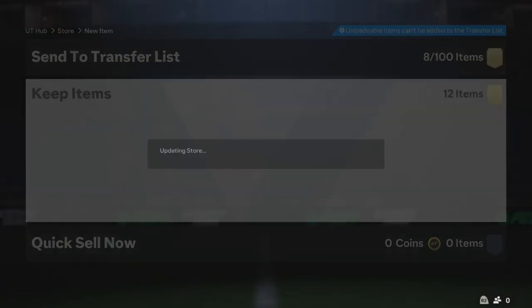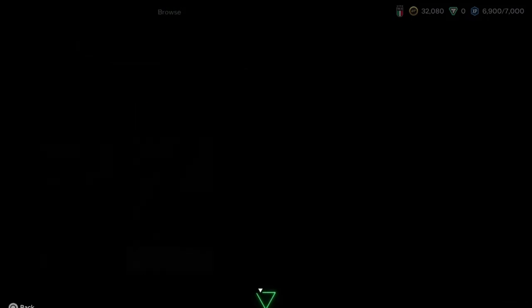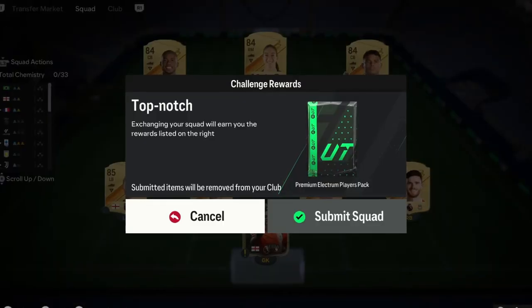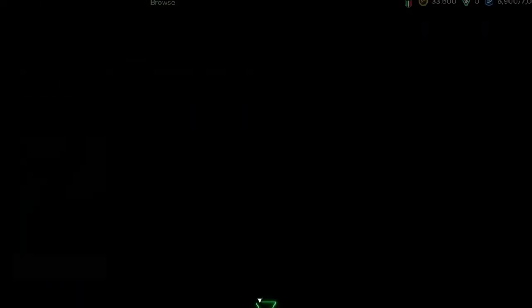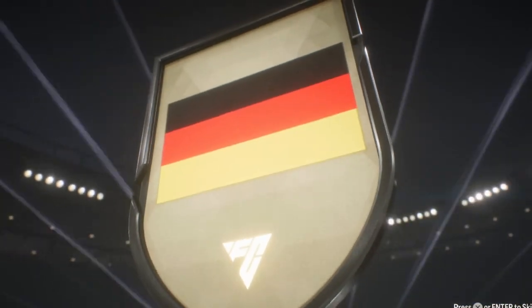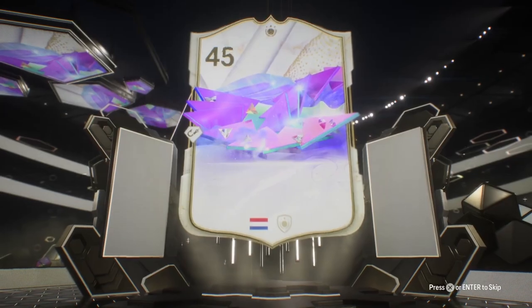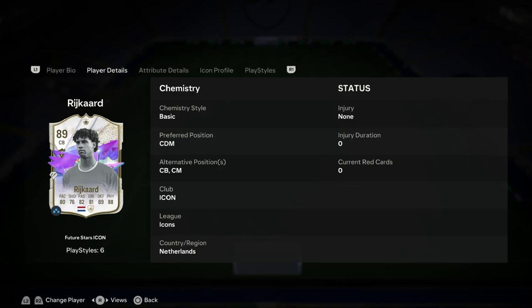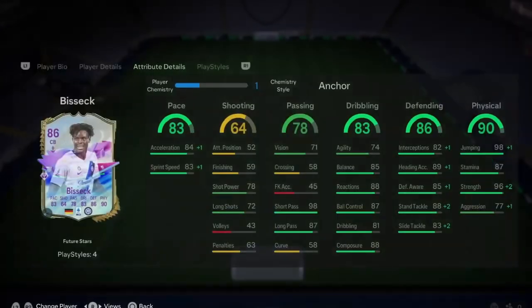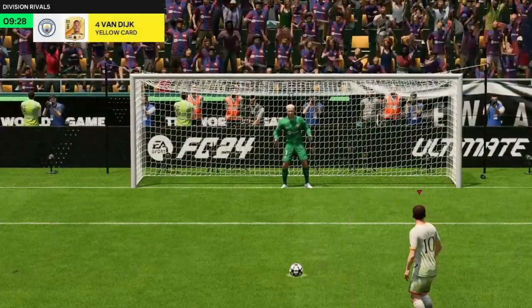We went back to the store to open packs from just playing the game, and simultaneously started the Frank Rijkaard SBC. We packed a couple of high-rated cards like Oberdorf and Kimmich, and with that fodder completed the Rijkaard SBC. We also began the right-back evolution for Asignan. Rijkaard goes to center back alongside Jan Bisek from Inter, and up front we got Rachel Kundenanji — that was the best decision of the series.